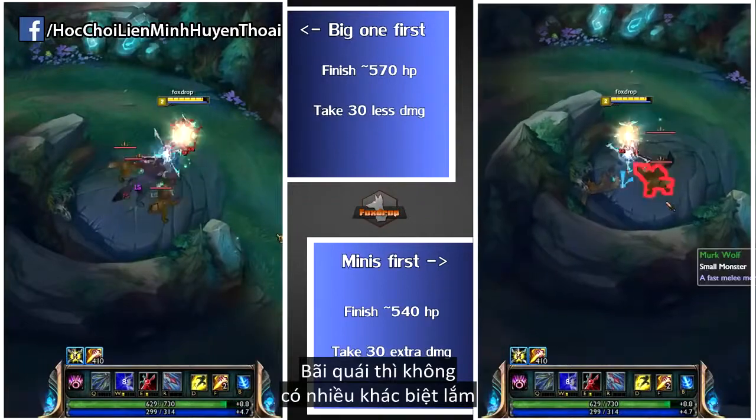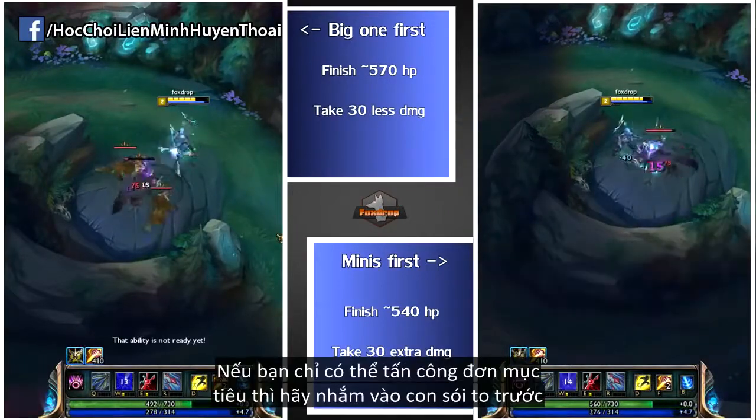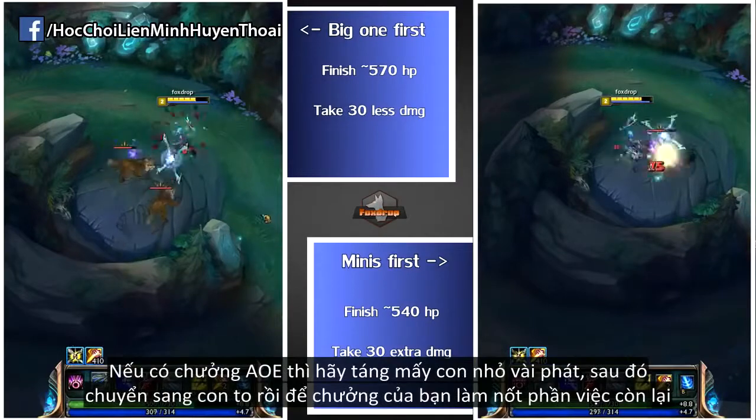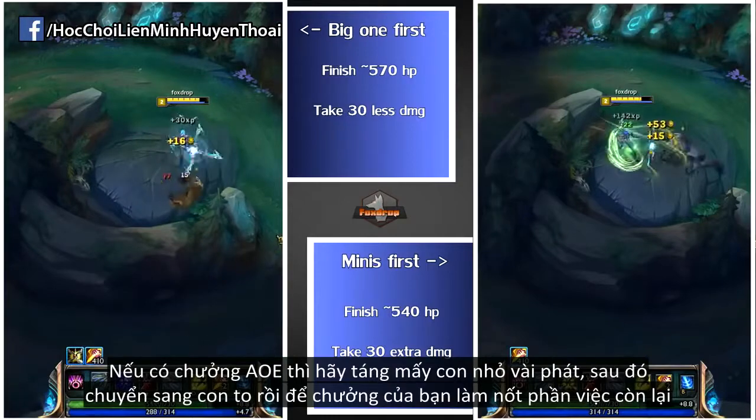The wolves, however, are a camp where it doesn't really matter too much. If you're heavily single target, then blitzing the big one is all good. And if you're AOE, you may want to give the minis some love before switching to the big one and letting the small ones die to your spells.